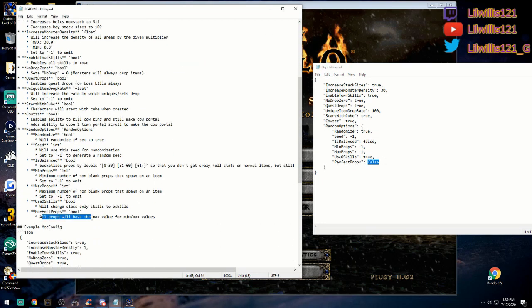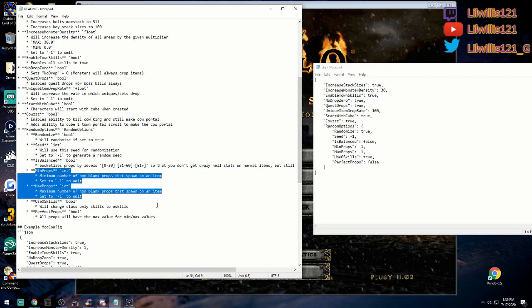Everything down here is the randomizer settings. Perfect props means every item that drops will have the minimum-max value — so all items will be automatically perfect. Use o-skills means auras and skills that would normally be Paladin only or Necromancer only will just be the skill itself and usable on any class. Min and max props: you can set a minimum number of blank props that spawn on an item, or set the max to a thousand and it'll just roll an insane amount of properties.